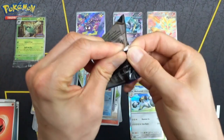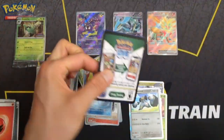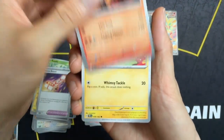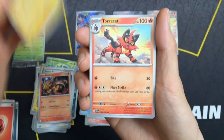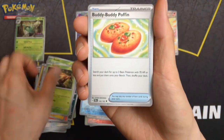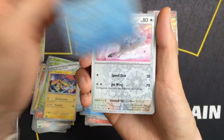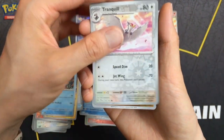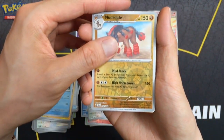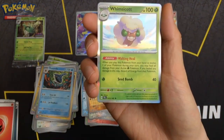Final pack. I think it's as good as it's going to get, having an Illustration Rare and an Ultra Rare. Buddy Buddy Poffin — playable card, that's handy. No ace spec, no Hyper Rare or Special Illustration Rare. And we're ending it on a Rare Whimsicott.